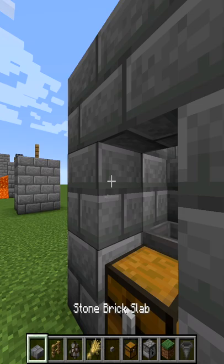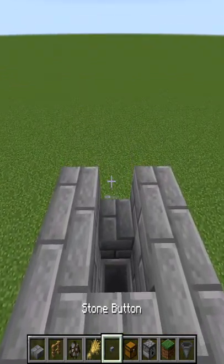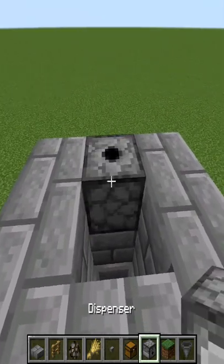Place a slab above the chest — this will stop the cows from escaping. At the block you left open at the back, place a dispenser with the hole facing inwards.